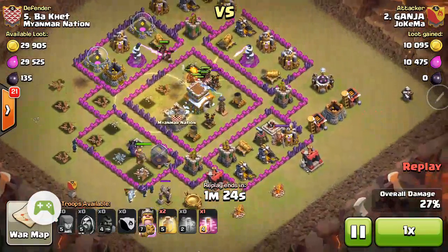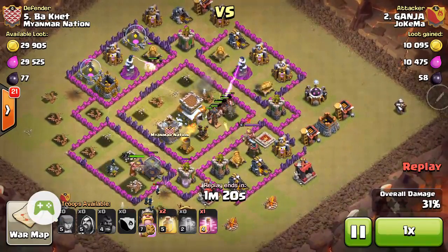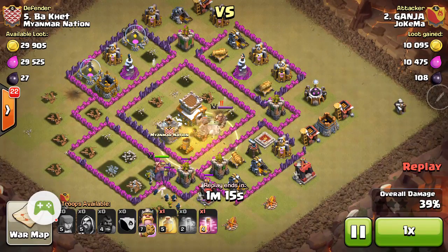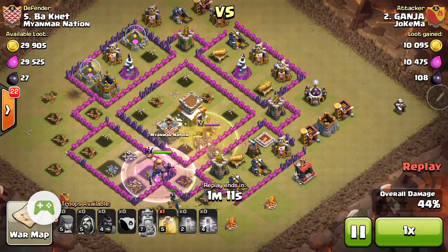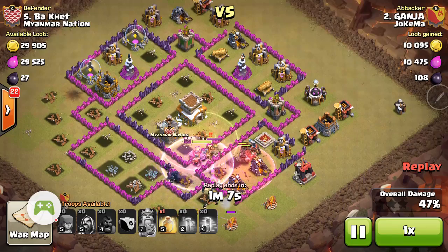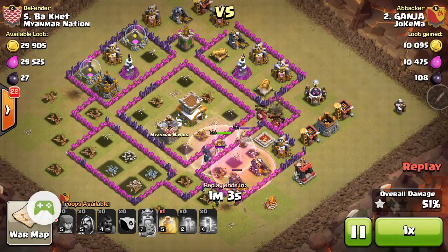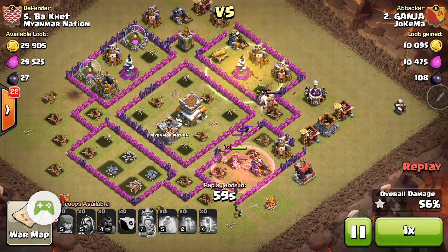One thing with hogs you'll see — you kind of preemptively have to drop your heal spell where the hogs are heading. See how he dropped it and they're heading into the spell, so they spend as much time as possible in it. If they're sitting in the heal spell, pretty much nothing kills them. I like that he dropped a haste right there — the BK was kind of chasing him down, he dropped a haste, sped up the hogs even faster than they already are and got away from the BK. That was pretty slick.